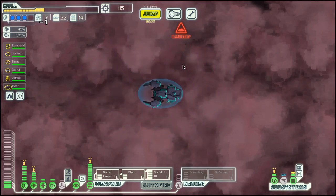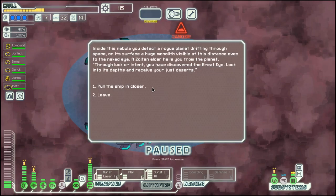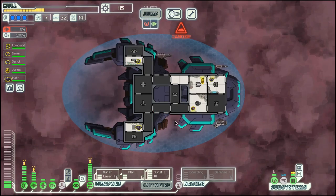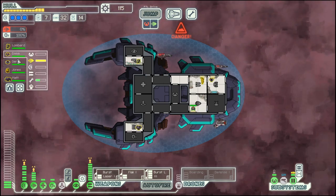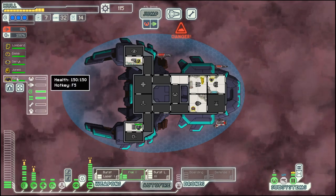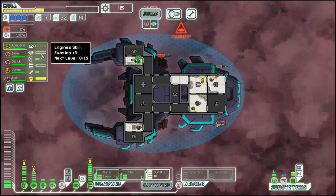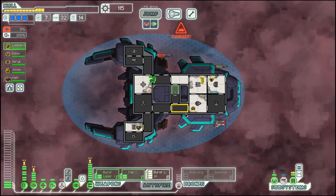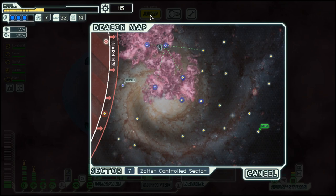We can go up here and then have a few nebula jumps. Our pilot is gone, which is bad, so let's see who is the next best thing for piloting. I think it's Aramontis here — not the best choice.